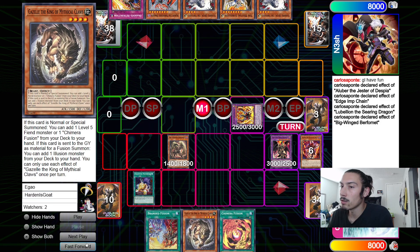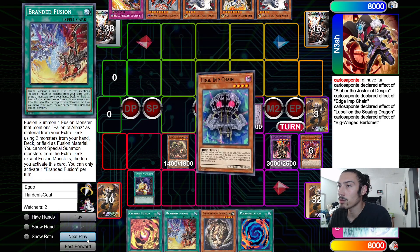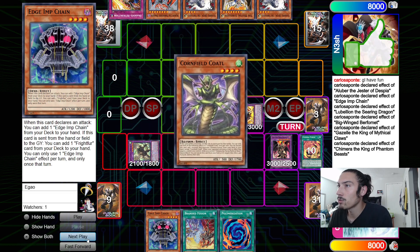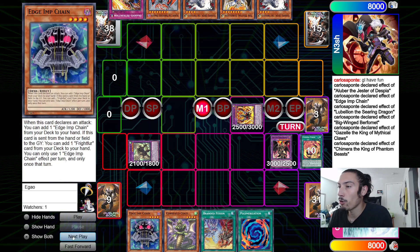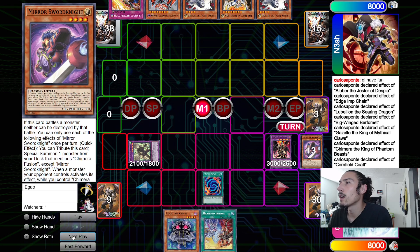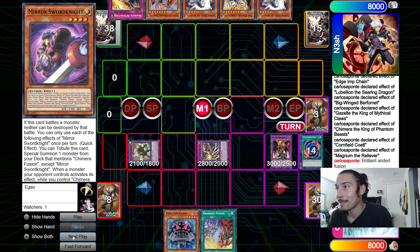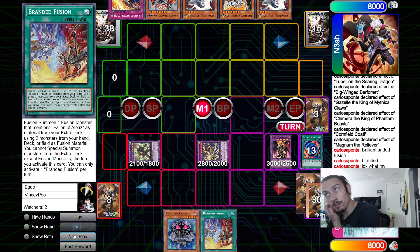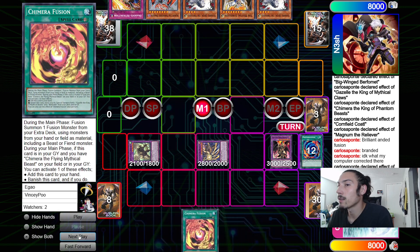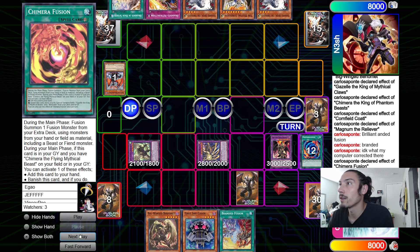Big Wing grabs Chimera Fusion and Gazelle. Then Patchwork search for Edge of Chain and Poly. Go Chimera Fusion - chain link one Gazelle, chain link two that guy, not chain link three because Sword Knight hasn't come through yet. Cornfield grabs Sword Knight, then Poly Sword Knight and that guy into Magnum the Reliever. He said 'Branded Fusion' - put back Branded Fusion and draw one. Draw Big Wing. Chimera Fusion adds itself back, then set one, go to end phase hitting Shrouded Dragon.